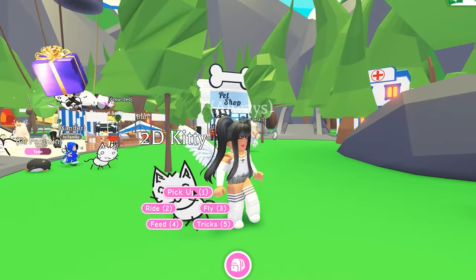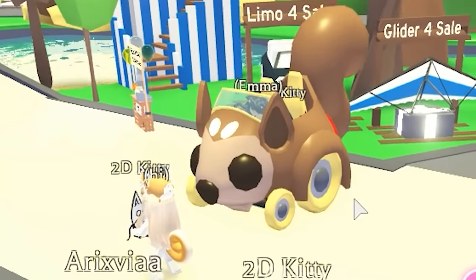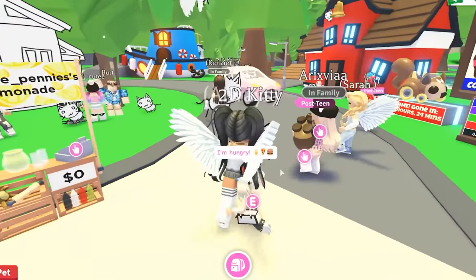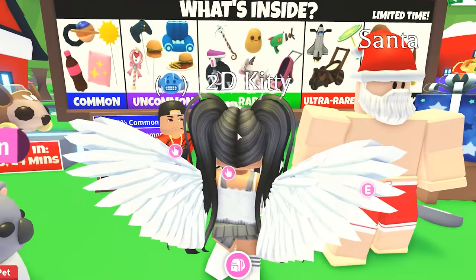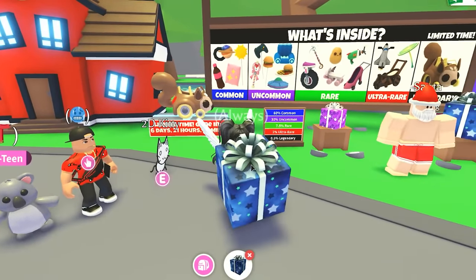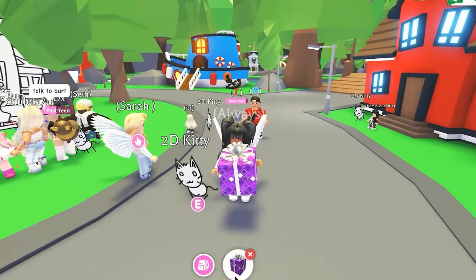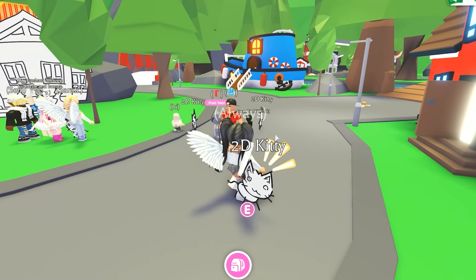I wish this was here permanently, this is so funny that they did this. Now we can take care of our own little doodle kitty. I could pick it up, hug it and love it! They're opening a present - they got the legendary squirrel car, that's super lucky. Maybe this 2D kitty has given me luck. Let me open one of these presents - I got the princess rattle and a small gift plate of food.